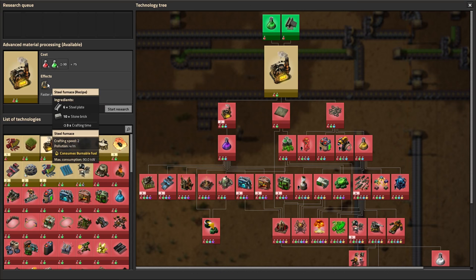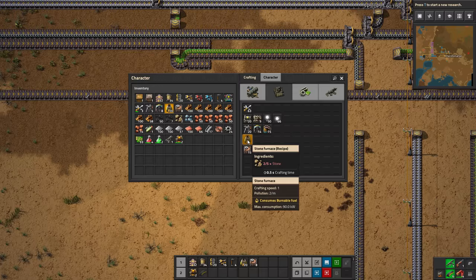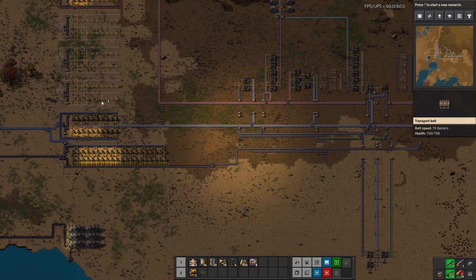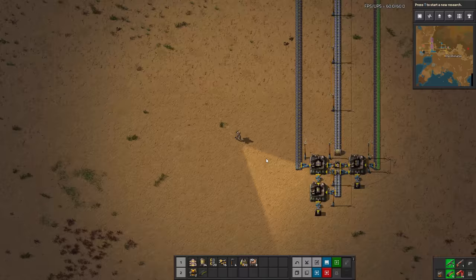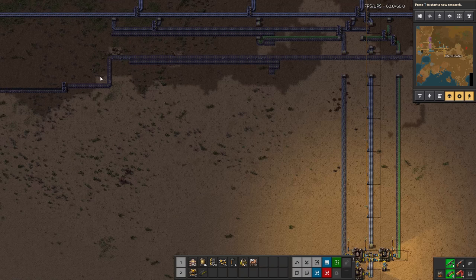We're going to get Advanced Material Processing, which unlocks the level 2 furnace — the steel furnace. Luckily this is the exact same footprint as the stone furnace, and it's fairly simple to make: some stone and steel. It actually has a crafting speed of 2, which is double that of a stone furnace at crafting speed 1. That means we can essentially double our setup without expanding its size, just by replacing stone furnaces with steel furnaces. Of course we do want to expand eventually, but using steel furnaces on a steel build is very helpful because with stone furnaces the build can get extremely long.